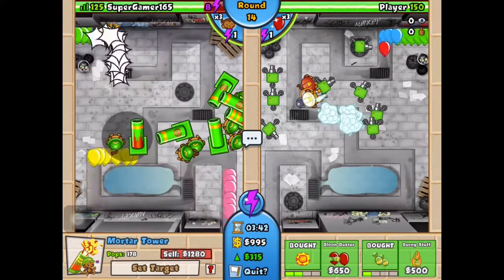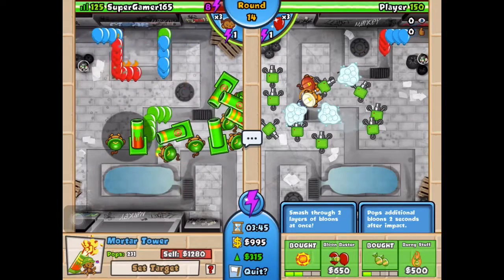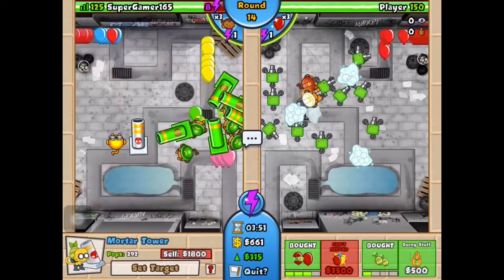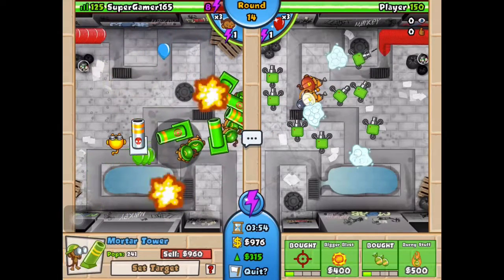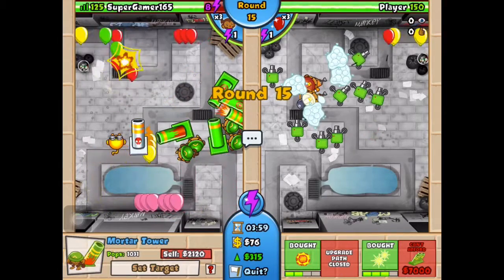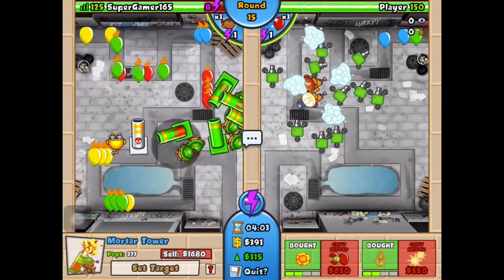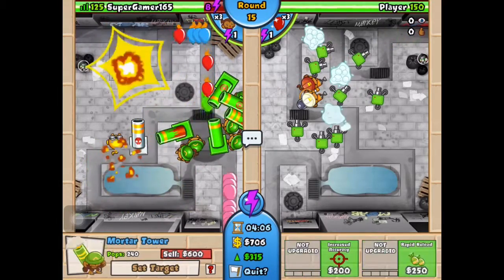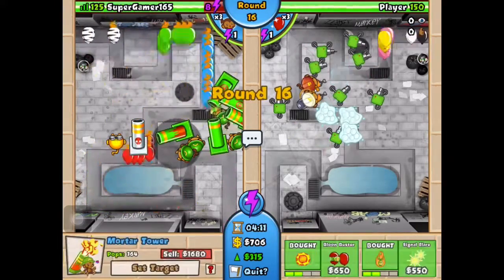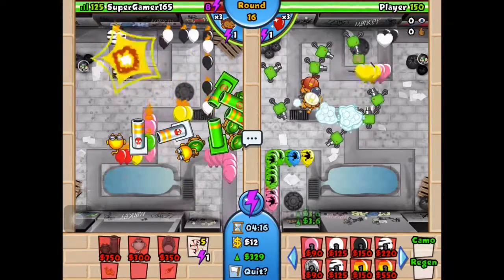When I get Bloom Buster we're going to be good — it smashes through two layers at once. You should count how many mortar towers you have. One, two, three, four, five, six — I have six. Let me get Bloom Buster for a few of them.